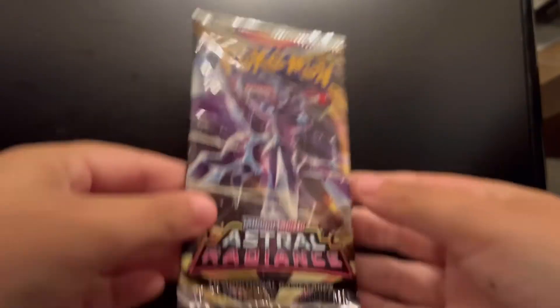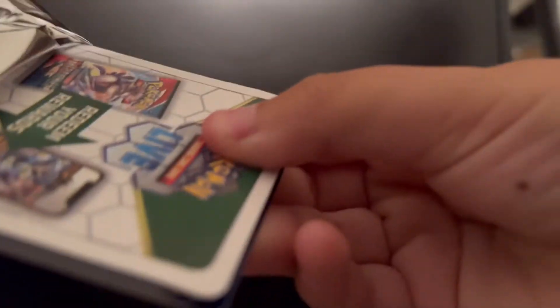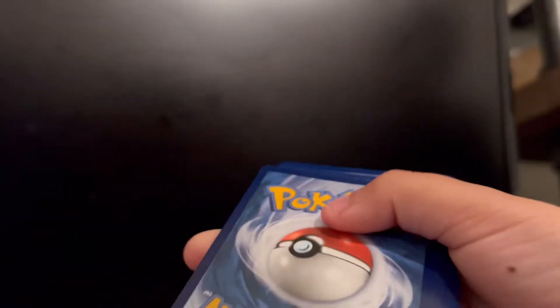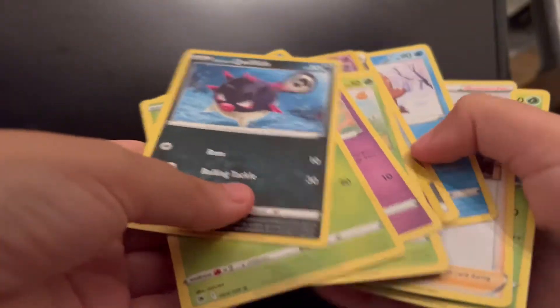We're going to be opening Astro Radiance next. I'm not the best at opening these. White code card — all of my stuff. Six packs, two down. Yep, nothing in this pack.